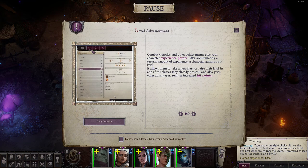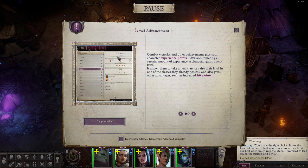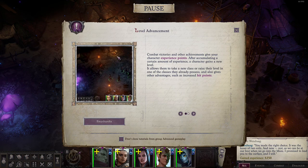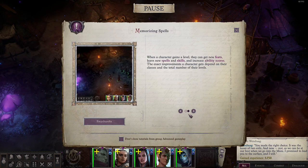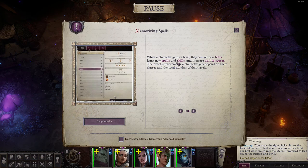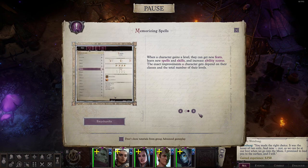Level Advancement — I already leveled up. Combat victories and other achievements give your character experience points. After accumulating a certain amount of experience, a character gains a new level. It allows them to take a new class or raise their level in one of the classes they already possess, and it also gives them other advantages such as hit points. When a character gains a level, they can get new feats, learn new spells and skills, and increase ability scores. The exact improvement a character gets depends on their classes and the number of their total levels.